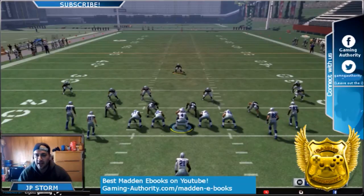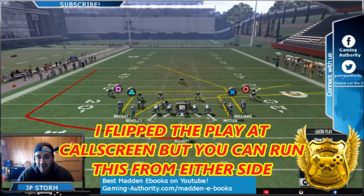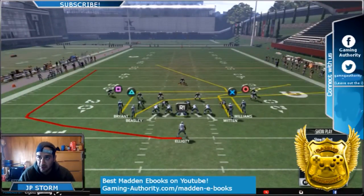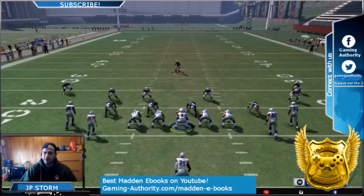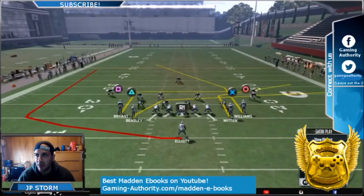This can be a one play touchdown and today we're coming from single back tight slots formation. The play's halfback wheel. What you want to do here — and I'm throwing to Williams instead of Bryant this time just because I don't want them to keep keying on my best receiver. I made a custom offense so I forgot where I got all these plays from, but primarily it's in the Cowboys playbook. Now what you want to do is streak X.